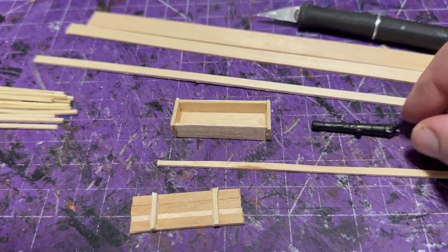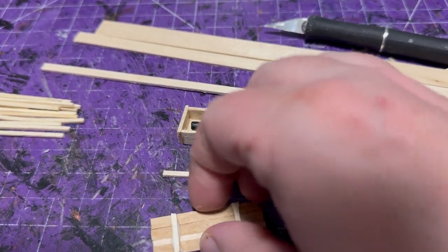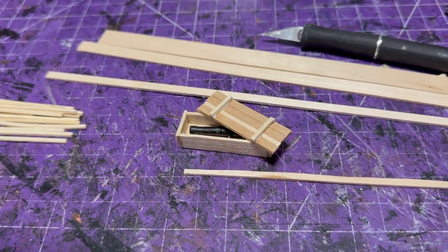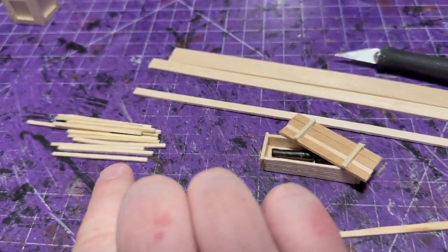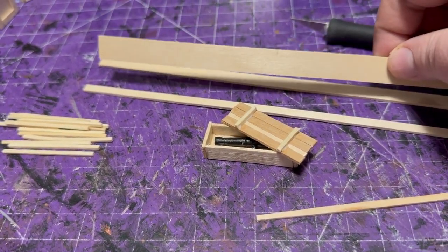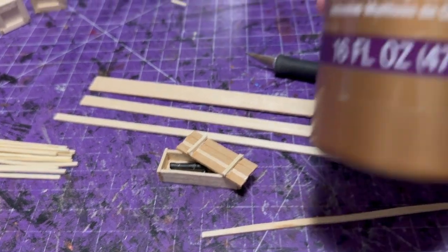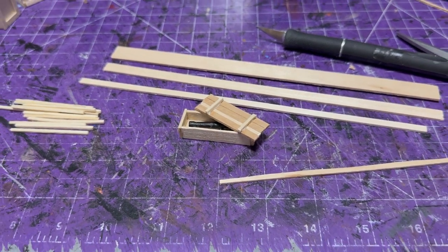Then I wanted to make some open cases for the gun pieces and cannon pieces to sit in. That's all just skinny balsa wood, and on the tops the really small ones are matchsticks — I cut some to length. That's how I made the tops for those cases. I had the idea of having a few cases open so you can kind of see the different weapons inside — I just thought it would be cool. I used two types of balsa, cut and glued them with white tacky glue. That's how I made the boxes.